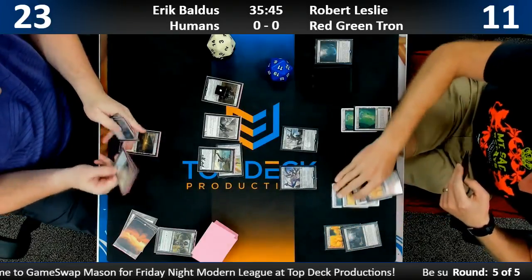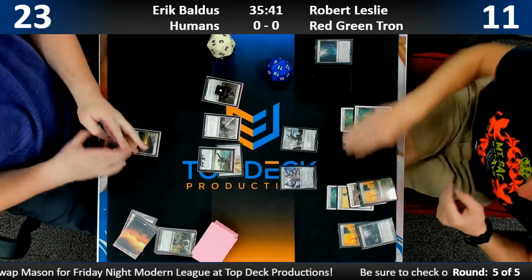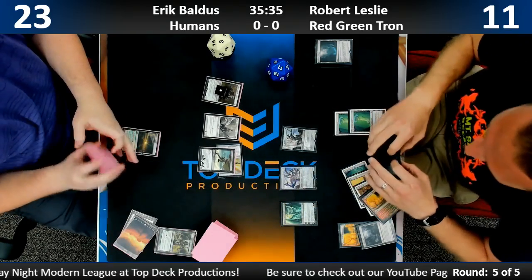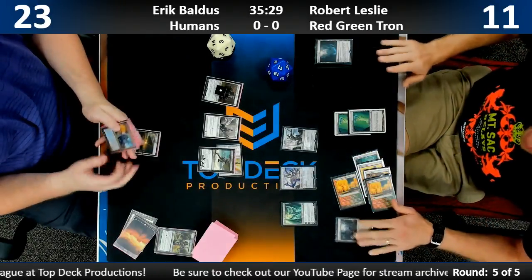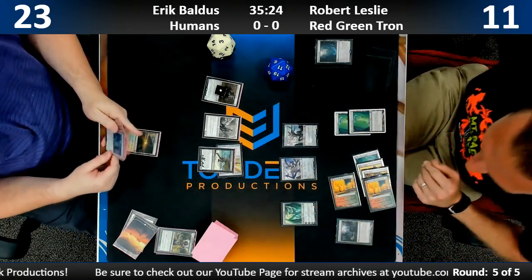What is that last card in Robert's hand? Looks kind of like a Nissa's Renewal. We've got Karn in play with two Eldrazi friends — a lot of colorless power and toughness, a powerful board. There's not too much that comes back from this — Karn minus-two here.